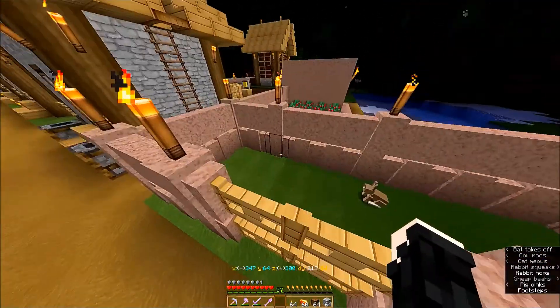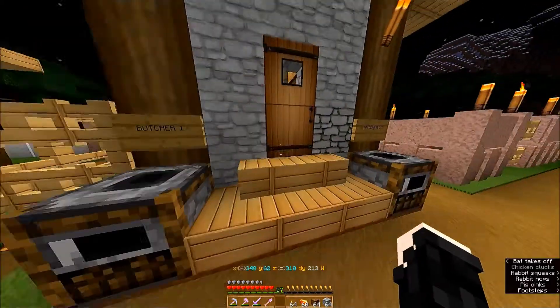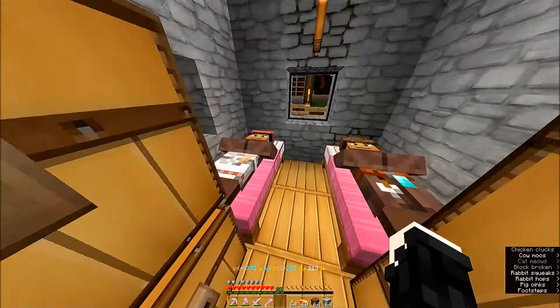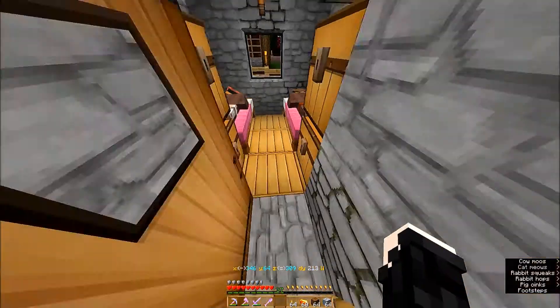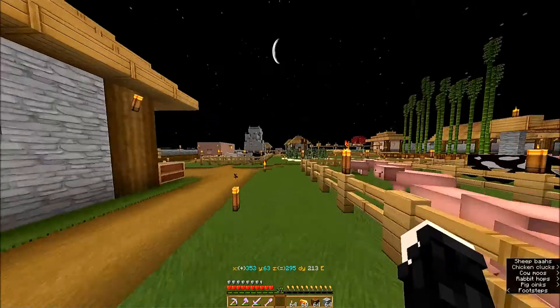I put the rabbit pen over here, and here are the two butchers who like to get stuck in this doorway every once in a while. Wait — that's the leather worker. Is the other butcher over there? That may be because I had an extra little guy there for a while. Let's go check that out.